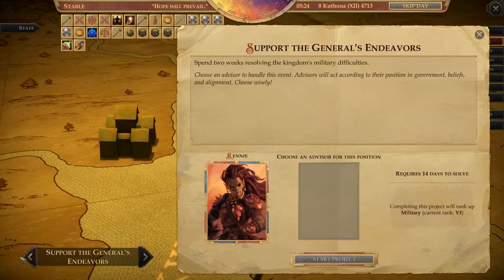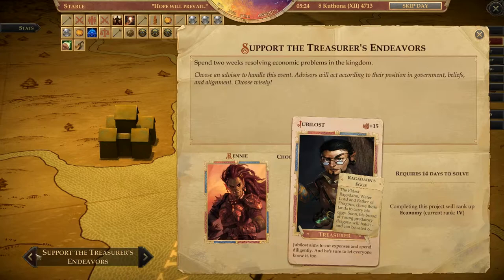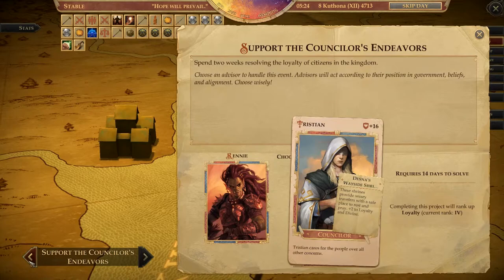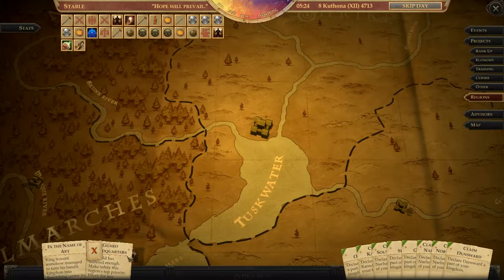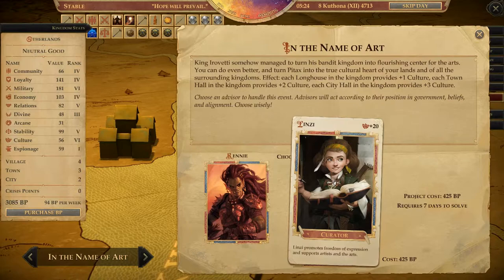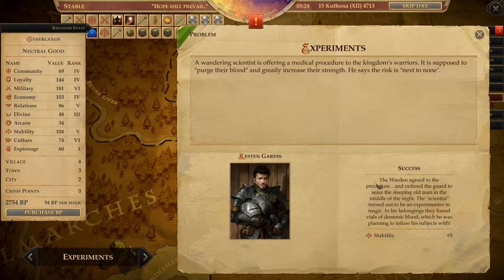Support the General's Endeavors — no, because she's doing something. Minister — oh, you're not doing anything, so it could support you. Can't support you. Can't support you. Let's look at rank up. Then Regions — what can we do with Regions? Name of Art — that'll just be seven days, so let's do that. Upgrade all Regions in your Kingdom — sounds good to me.